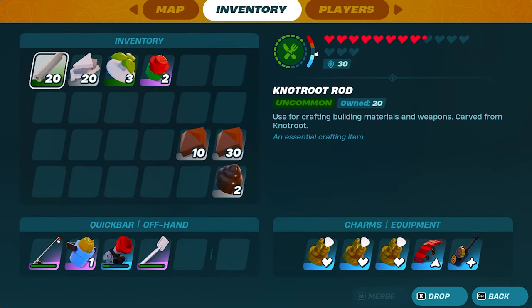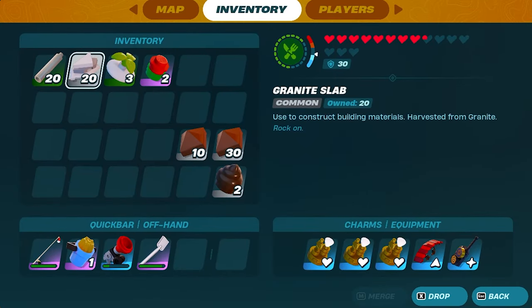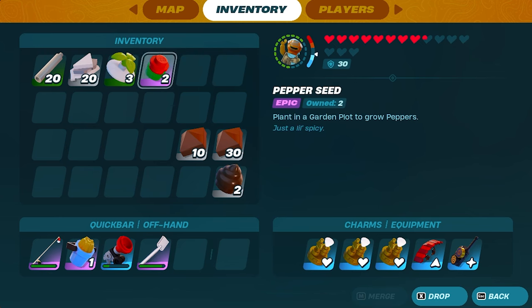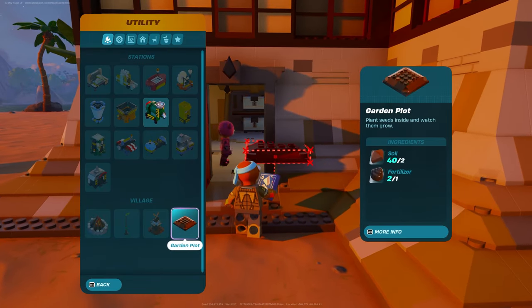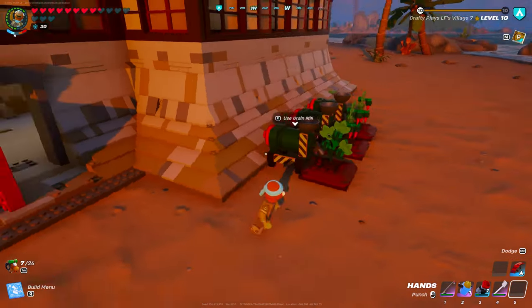Now we just need some equipment: 20 knot root rod, 20 granite slab, 3 shell, and then any seed that you want to use. This will allow you to use your grain mill and also build a garden plot.